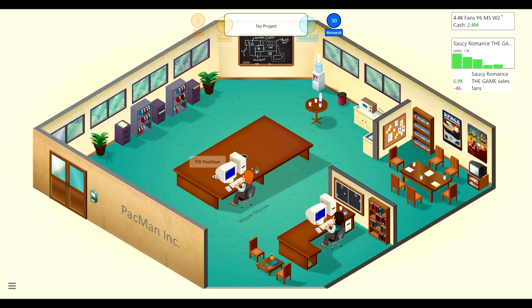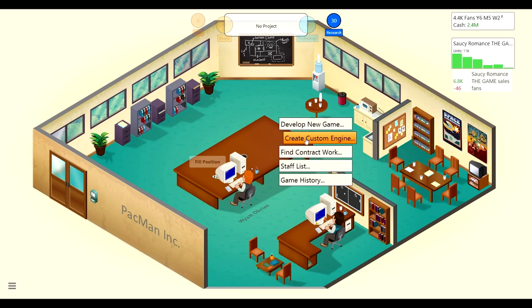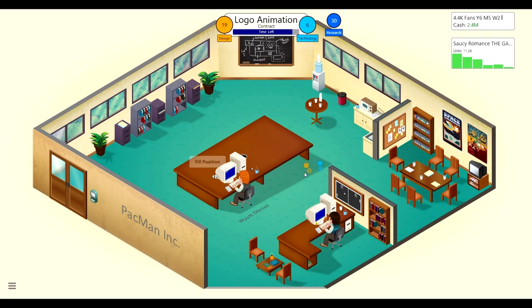This was a horrible game — we probably won't even make our money back. Wyatt finished researching quickly and got lots of research points. We'll try some contract work since we have basically no money after this disaster. We'll do logo animation. Maybe we should get someone new — Wyatt is kind of garbage — but maybe we can fire him. Actually, I kind of don't like him.